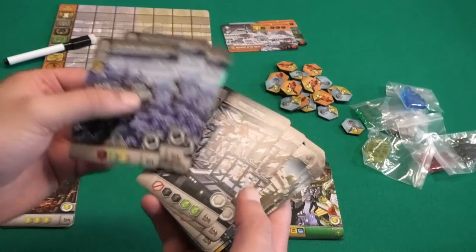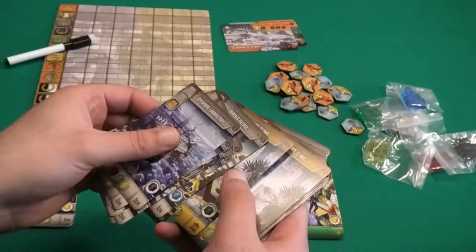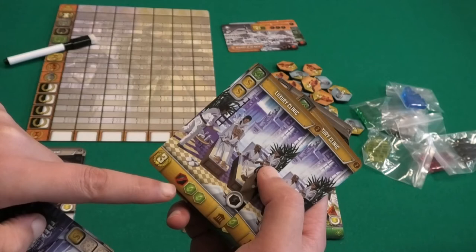Some cards are kind of normal — nothing new or special about them. But then we have these cards that are very easy and very cheap to build, and they give you a nice reward. But as you can see, they also scrap one resource.